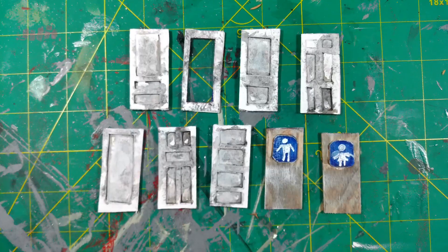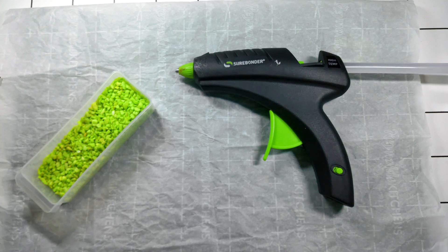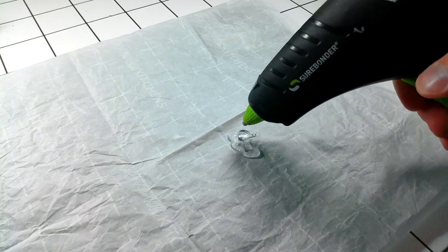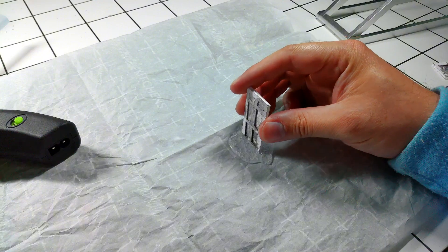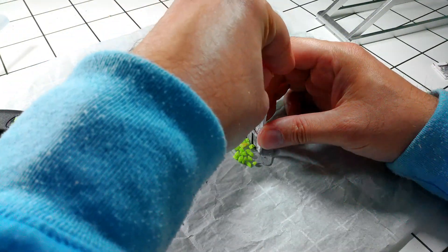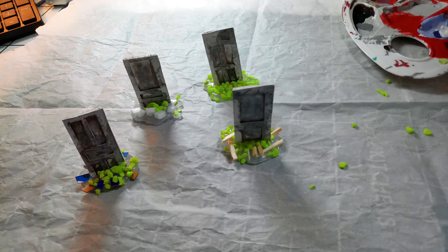If you want to use these as 3D game pieces with stands, get a piece of parchment paper, some hot glue, and some pebbles or whatever else you want to use for basing. Hot glue doesn't stick to parchment, so once it's cool you should be able to take it off. To help the materials stick better, I mix some PVA glue with gray and brown paint.